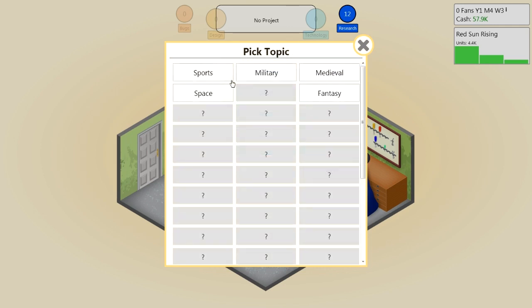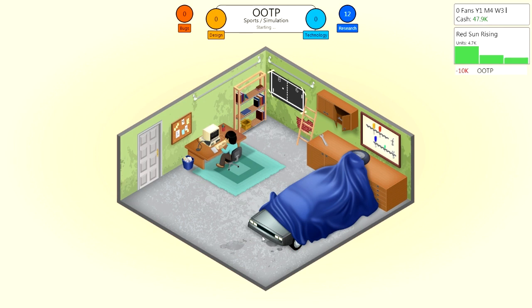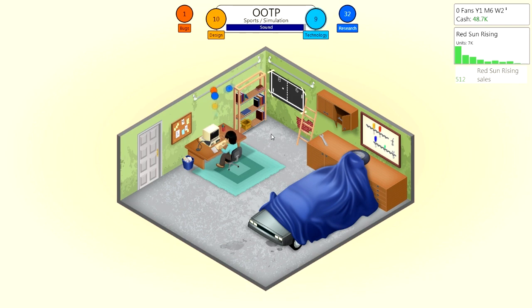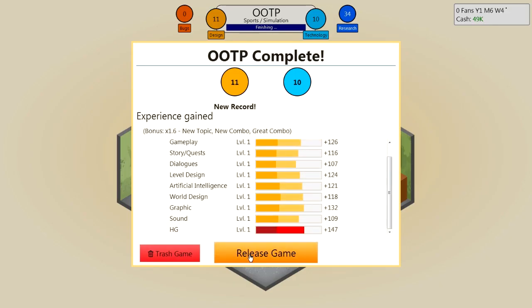Let's develop a new game. We'll name it OOTP for Out of the Park Baseball and make it a sports simulation on the PC. As you move on through the game, you can also open up an office and have multiple employees rather than just yourself. You start off in your own garage but you definitely don't have to stay there forever. I made 22 grand — that game was at least somewhat profitable. 7,000 copies, not bad for a game developed in a garage by one guy. New record — you can obviously level up as well.